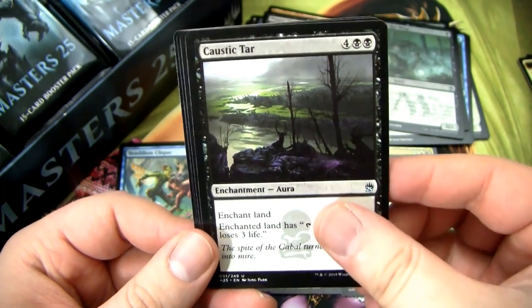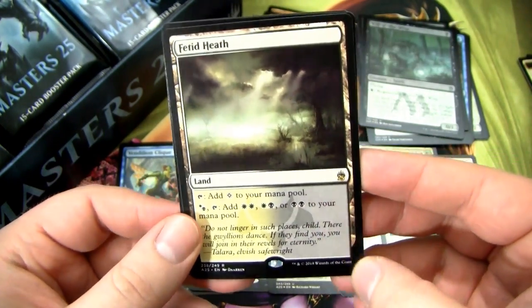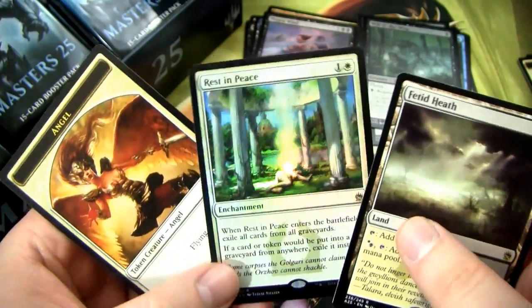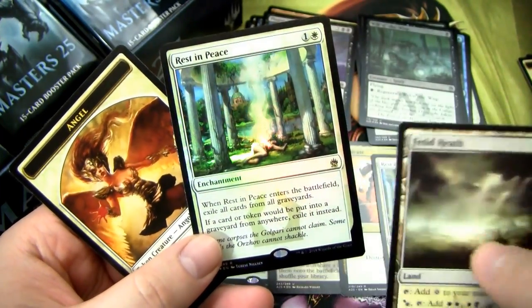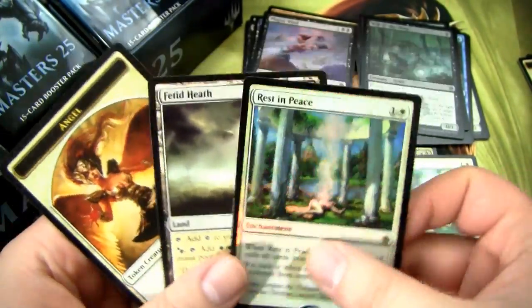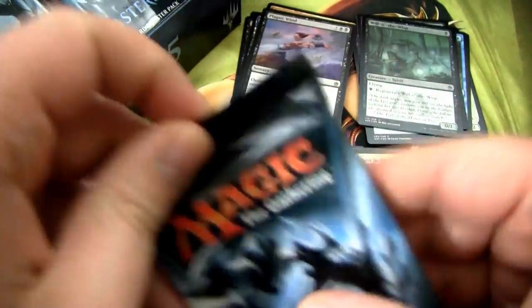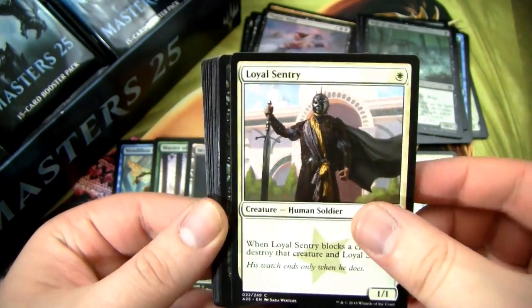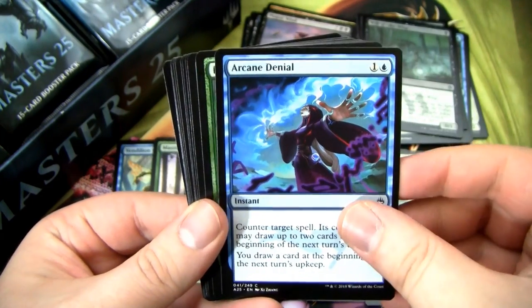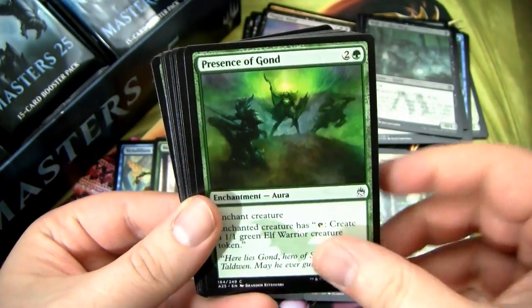We have Pickles, and then our first filter land: Fetid Heath — not a bad one. And a foil Rest in Peace. We could get a worse foil rare — foil Rest in Peace is actually pretty spicy, probably worth like $10 or so. These are both worthy of the good pile, along with this pretty good-looking Angel token. So far this box isn't completely terrible. Loyal Sentry and Vampire Lacerator are both pretty cool one-drops. Arcane Denial — I like the art on that one. Not too bad.